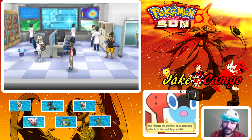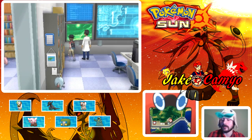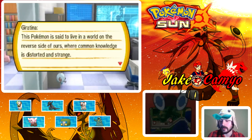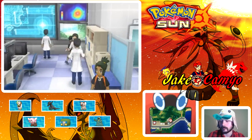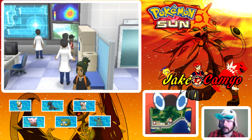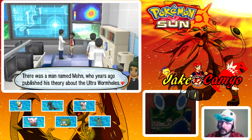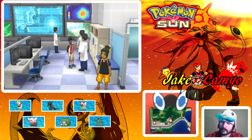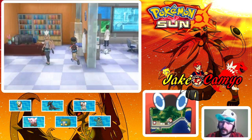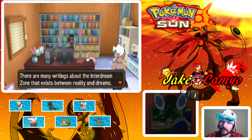Professor Kukui is married — that's awesome! We look at the bookshelves in the lab. We see references to Bronzong, Giratina, and Halkia. Where's Dialga? The books also mention the Inter-Dream Zone that exists between reality and dreams. I really want a lab coat. I think I talked to just about everyone in here.